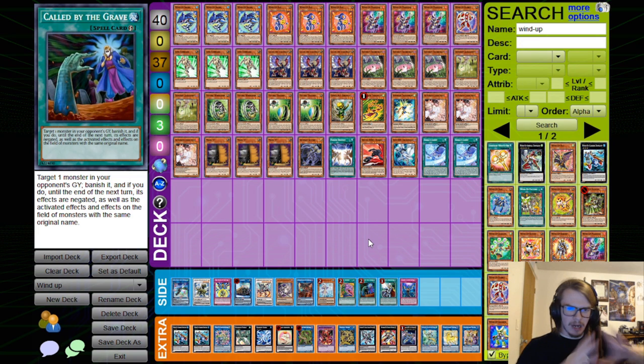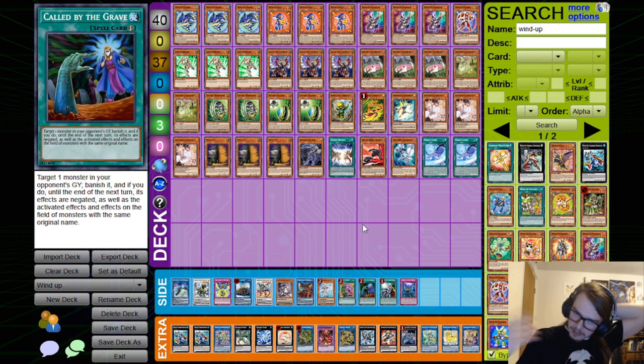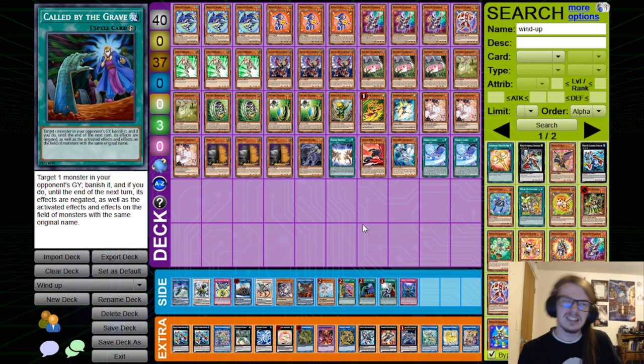One thing to note outside of all of this: you kind of just lose to Nibiru. If the Nibiru is played well and you have Normal Summoned — which oftentimes you will — you just kind of lose. There's not much that you can do about that. However, if you haven't Normal Summoned, you could probably still make a pretty competent board. But if you have — good luck.